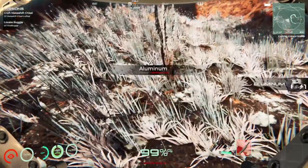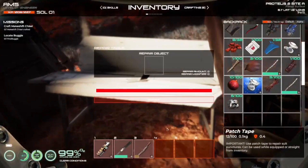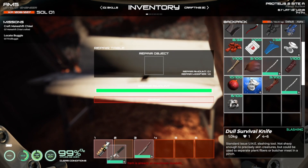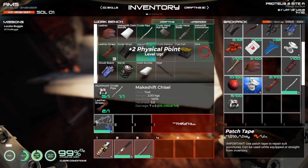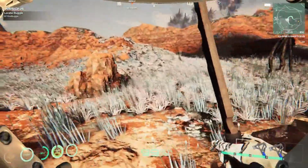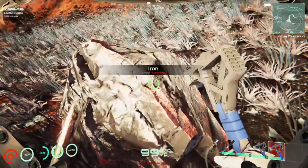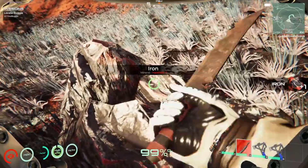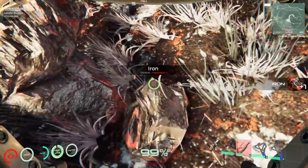As you can see, the tools go really quickly when you're getting stuff that's too hard for it. But we repair them for free and will get better tools later. Let's go repair and pop that in. Now we can go to F - makeshift chisel. We're actually going to make two of these because they break pretty quickly. We got some points for that, so we'll put them in slots four and five. We now need to locate our buggy which is south-southwest.